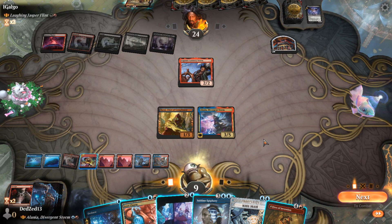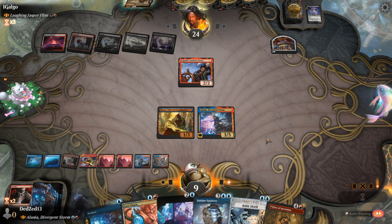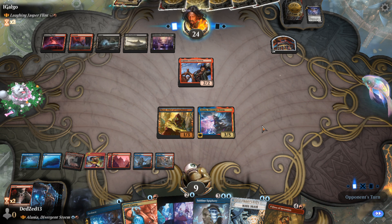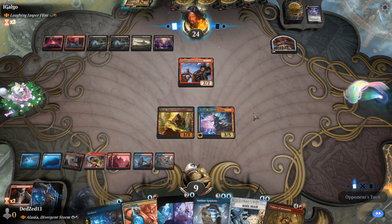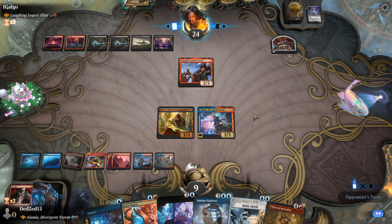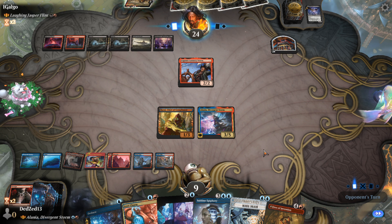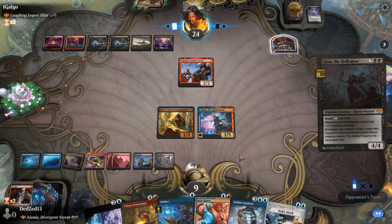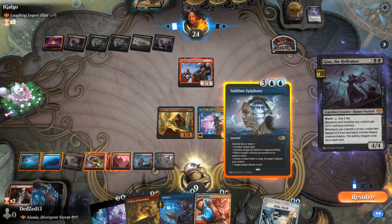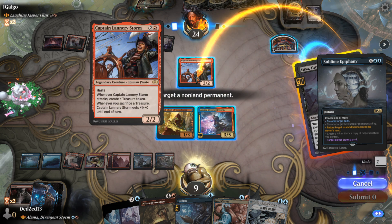Unfortunately I can't play As Foretold and hold up Sublime Epiphany. So we're drawing a lot of red sources, which might be a problem in the future. We gave them a lot of cards, but again we did draw six cards there, so that's fine. We do have Sublime Epiphany and Mana Drain up. I don't think I want to copy either one of them. Looking a bit awkward because I have so many counter spells in this hand. We're going to counter, return, and draw. And we're not going to copy it.